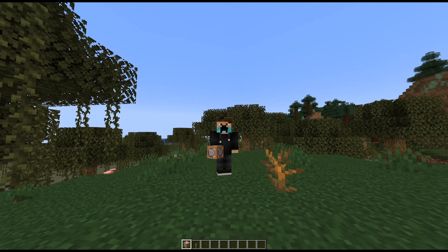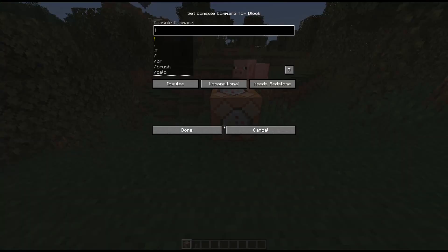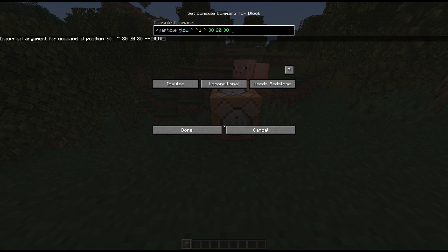It's going to be fairly simple, basically just using a particle. I already have a pretty good idea of what the particle is going to be — the glow particle from the glow squid. So if I do this and put it right above here, we'll have it with a spread of about 30 by 20 by 30, speed 1. I don't think that should affect it at all.